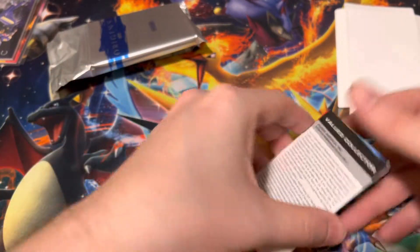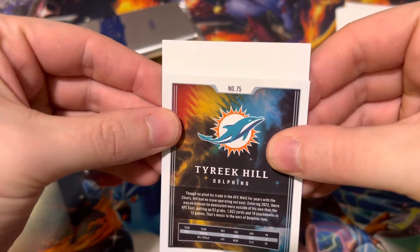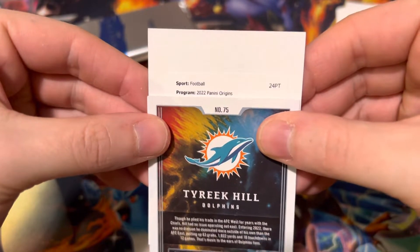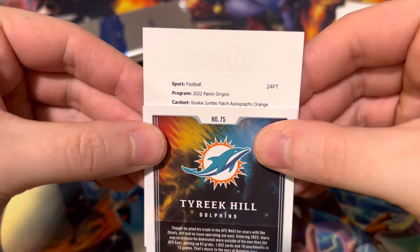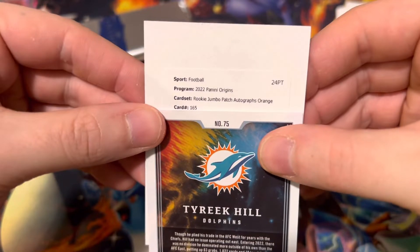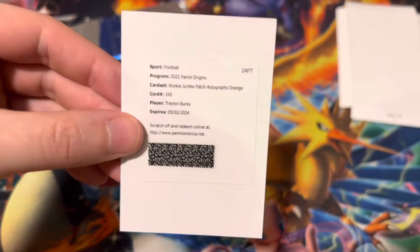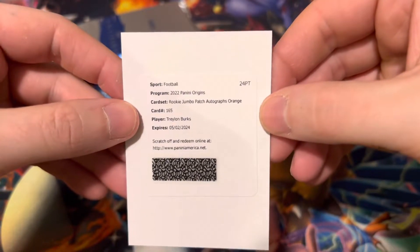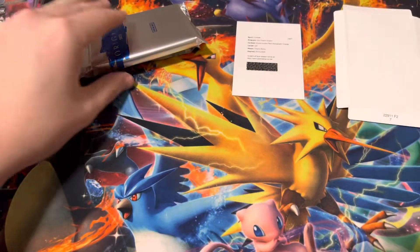And a Redemption — I love Redemptions. We got a football — Panini Origins Rookie Jumbo Patch Autographs Orange. I don't know what orange is out of. Card number 165: Treylon Burks. Treylon Burks Redemption! We'll have to figure out what the orange is out of and get that redeemed.